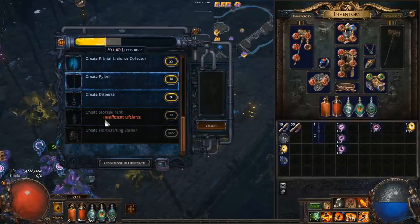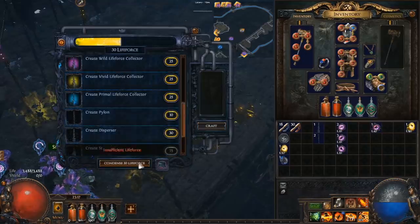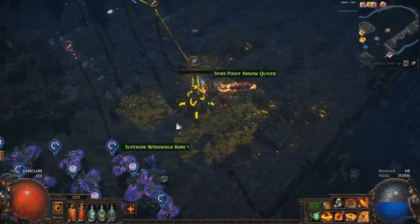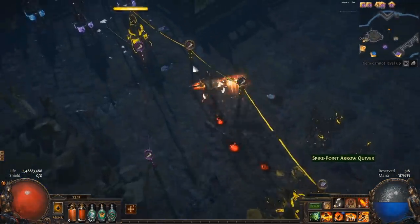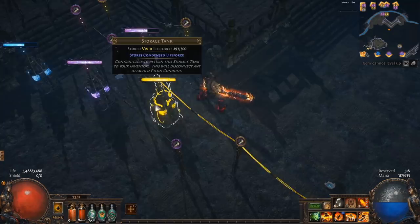This answers the common question: why can't I craft a storage tank when I can only store 50 condensed life force but it costs 75? You just need 75 uncondensed, freshly harvested life force, which you can get by planting a bunch of tier 1 seeds or 1-2 tier 2 seeds. Once you're done with all your crafting, deselect the craft and then condense the life force to store it. Condensed life force can be stored in the collector itself up to 50, and in storage tanks which can hold up to 300.